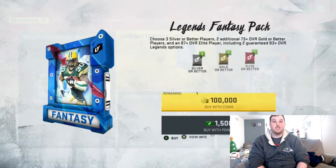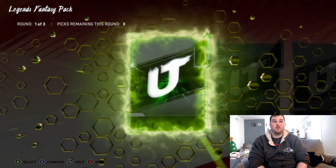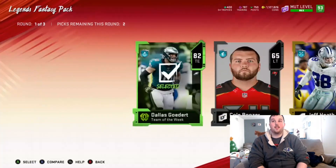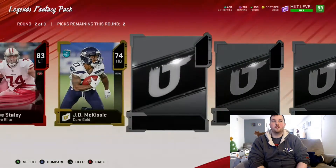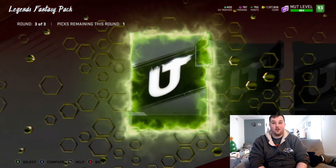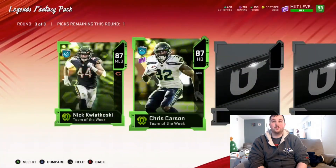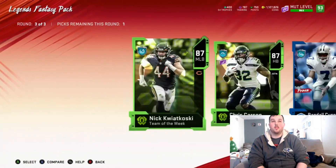One pack remaining — I want to see a full legend pull, especially for one of these new ones. Jason Sehorn could be going for a million, who knows. Starting off with a team of the week in the first round — 82 Dallas Goedert, that's a good start. Middle round — Joe Staley, team of the week DJ Chark, another team of the week Ryan Anderson. That round was full of elites — we'll take the Ryan Anderson and Joe Staley. Final round: team of the week Nick Kwiatkowski, another team of the week Chris Carson, legend piece Randall Cunningham, no big X animation or Charles Tillman. We'll take Chris Carson.